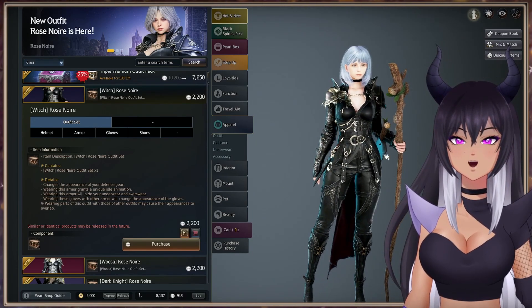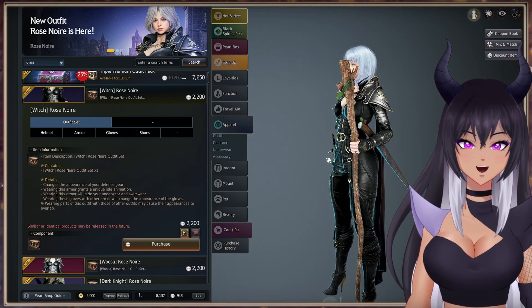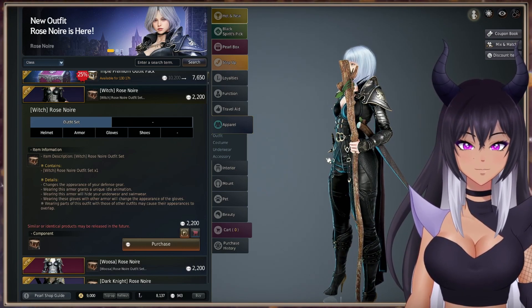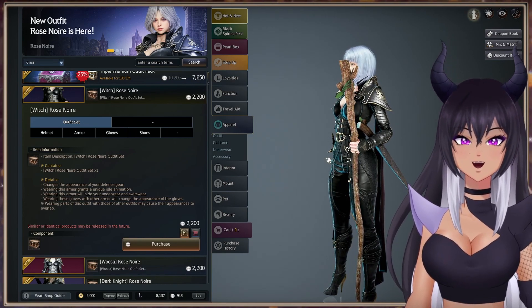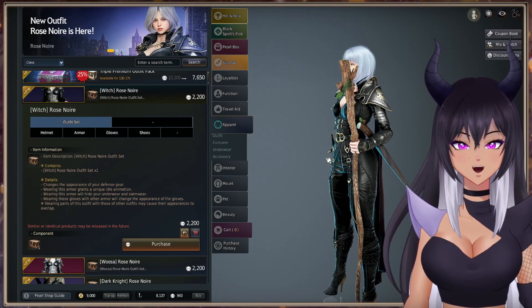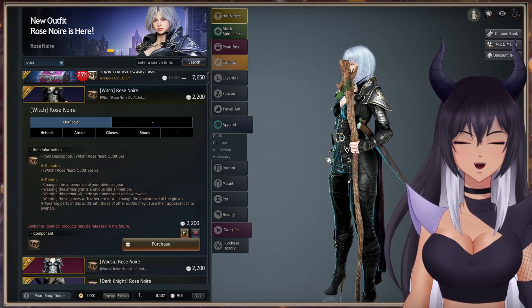There are no specific changes based on the class, other than what is shown hidden. For Mystic, when you wear this armor it will hide your weapons. For Ranger, Tamer, Maywa, Kunoichi, Dark Knight, Mystic, Lawn, Guardian, Nova, Corsair, Drac, Woosa, Megu, and Scholar — wearing this armor hides your weapons out of combat. And for Sork, it hides the awakening weapon out of combat.